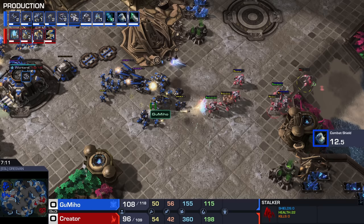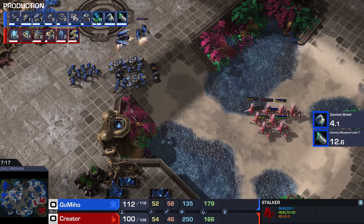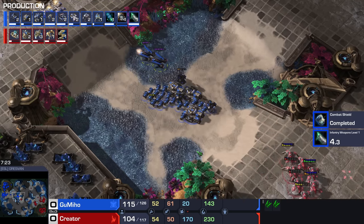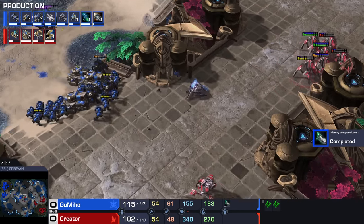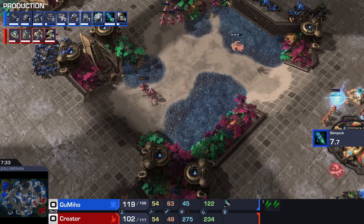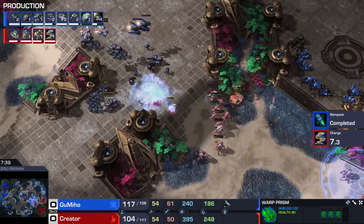We've got the standard timing here coming up for the Terran player — Stimpak, Combat Shields, plus one infantry weapons. This is a timing we've seen many, many times before, although the combination of units is pretty interesting. Gumiho has got himself two Ravens up in the air. We've got three siege tanks as well. He does now see a Prism, which was looking menacing, and that's because Storm is indeed done.